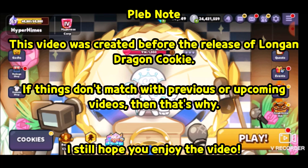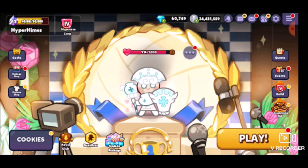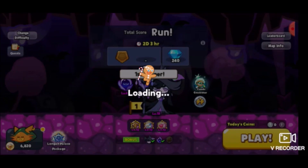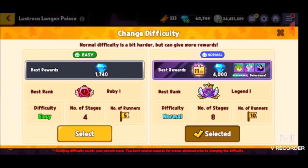I know what you're saying — you already ran the Lustrous Longhand Paradise Breakout, the City of Wizards random Breakout Challenge, and the Yo Gherkin one a while back. So what are you gonna do now? Well, I wanted to test out something new they added. If I go over to Breakout, specifically we're gonna be doing the Lustrous Longhand Palace, and if we press Change Difficulty, they have an Easy Mode.